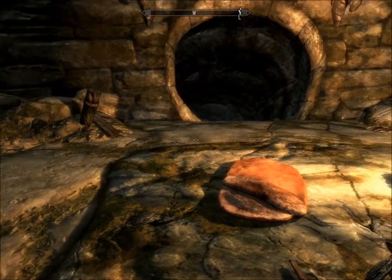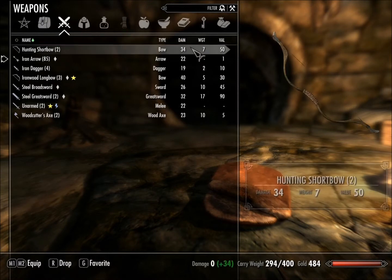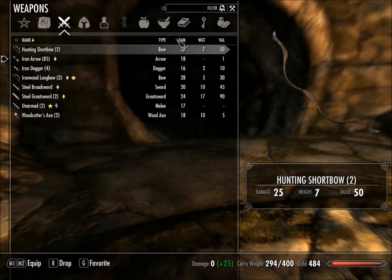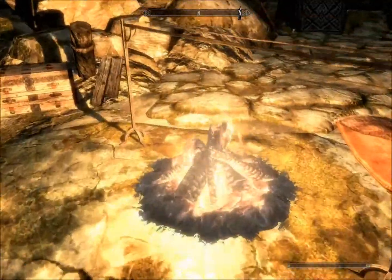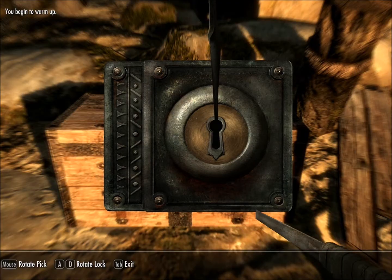Now, I mentioned this in last week's episode, but I'm just illustrating it here. The damage on the hunting shortbow before I reduce my stamina bar versus the damage after I do so — as you can tell, it has a pretty extreme drop, and obviously it becomes more pronounced the better you are with that weapon and the stronger that weapon is.